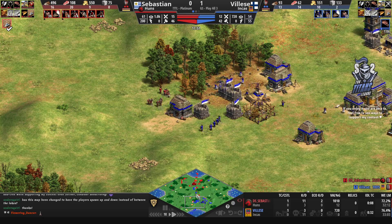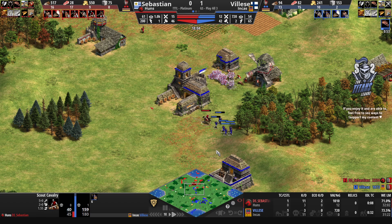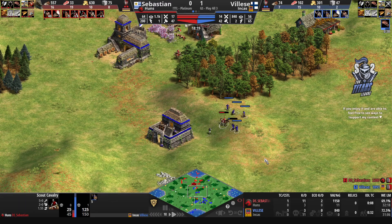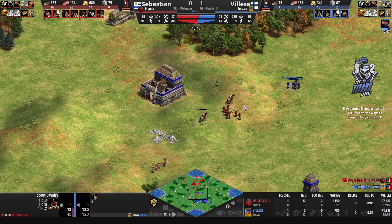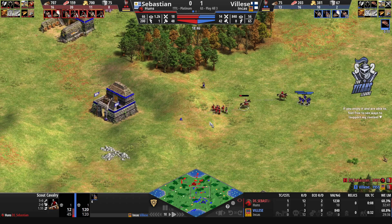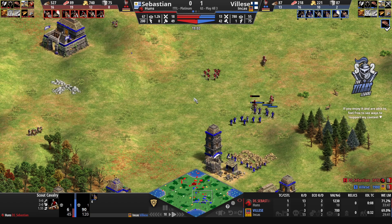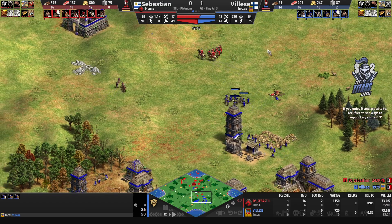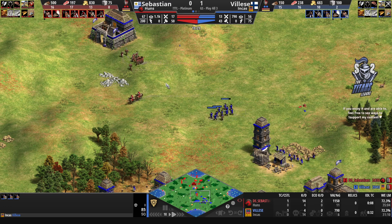Sebastien is catching up — not in actual numbers yet, but he did garrison the skirmishers. He's taking the ones from Sebastien down now. He's going towards the barracks to get spearmen out. Sebastien is paying attention though, so he won't lose any of the scouts. He's catching up — he's gone for wheelbarrow, which will help his economy. The three or so villager lead that Sebastien had managed to build up is going to get less and less significant as the game goes on.